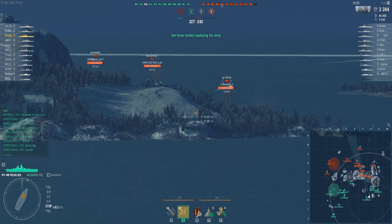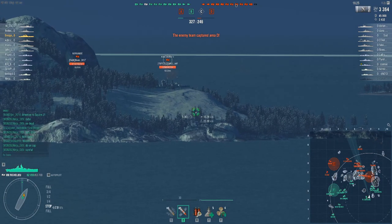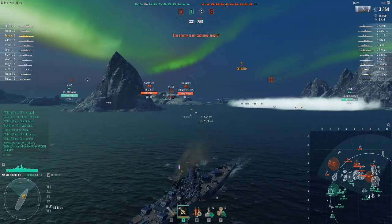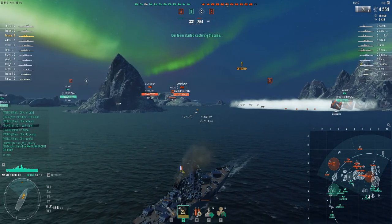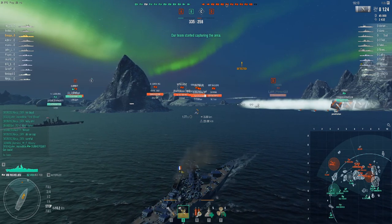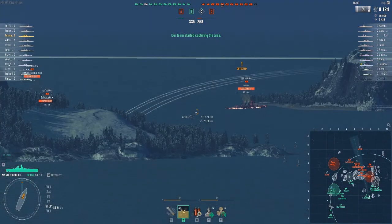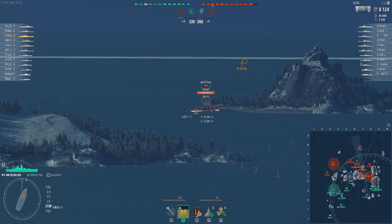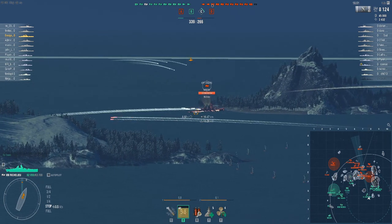Shoot the Baltimore or the Haguro? Baltimore is going behind land — take a shot at it anyway. About 5,000 damage, more than I thought. Haguro here has run aground and now he has to back his way out of his predicament.